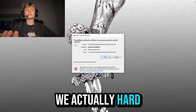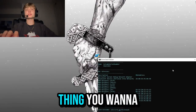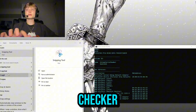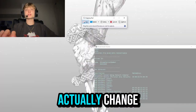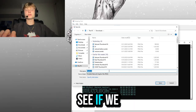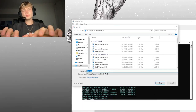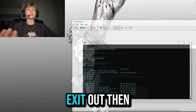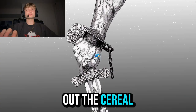Now let's get to the part where we actually hardware ID spoof our computer. The first thing you want to do before you spoof is just run the serial checker, because you're going to be checking if the serials actually change after we spoof. For Fortnite, we're going to name this Fortnite serials, then exit out of the serial checker.